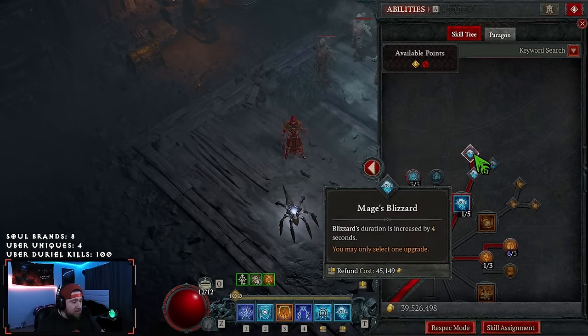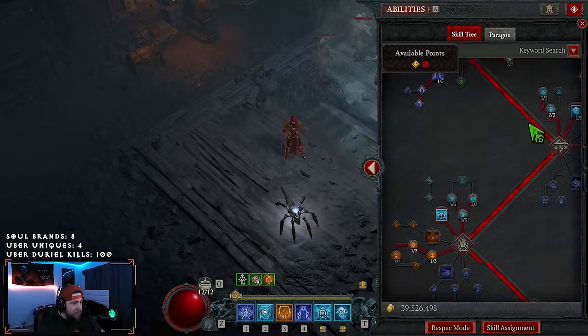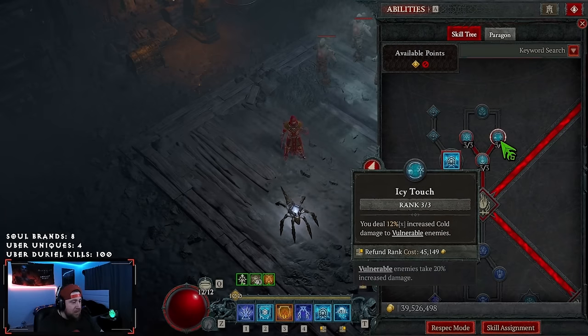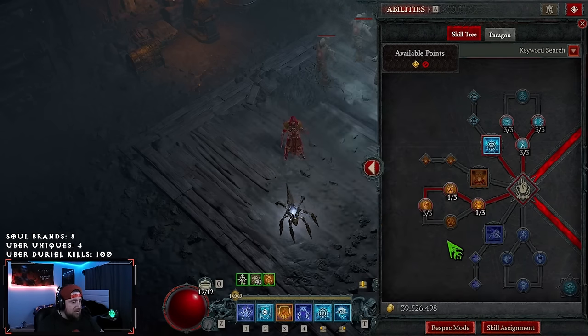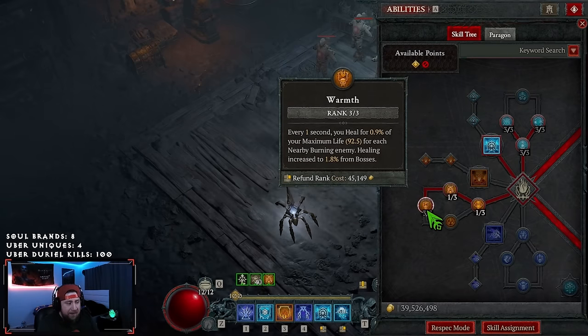Now on to Blizzard, which is our main skill, into Mage's Blizzard — it just increases the duration, which allows more Ice Spikes to actually form. We're only having one point in here because Blizzard itself is not doing the damage whatsoever in this build. All the build damage comes from the Ice Spikes, so we don't need points in this. After that, we grab three points into Permafrost for more damage, Icy Touch for more damage, as well as Horror Frost for more damage. Then we grab one point into Fiery Surge for Mana Regen, one point into Soul Fire, only to get three points into Warmth — just another way to keep us tanky.